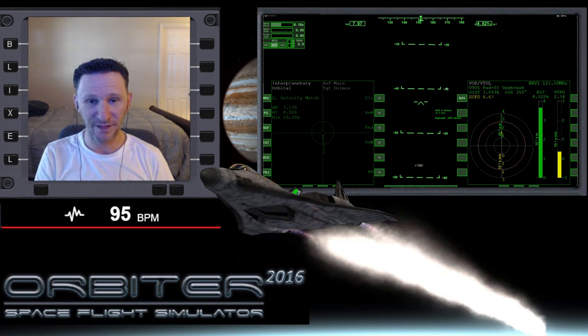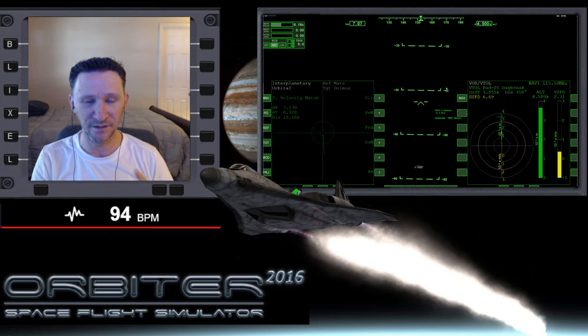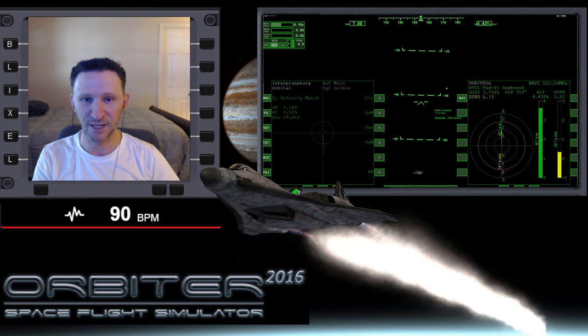Welcome to another Orbiter video. This is the series where we started off at Olympus on Mars, did a resupply mission by going to Phobos, and currently we're going from Phobos to Deimos. We're almost at the target base on Deimos. There aren't any bases by default in Orbiter 2016, so these were added by me. Thanks to Dimitri for making a copy of the Aurora base and polishing it up for Phobos — I then copy-pasted it over to Deimos. We'll take a look when we land, so let's switch camera views and jump back in.